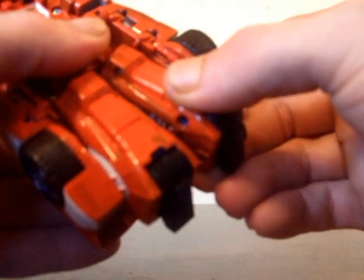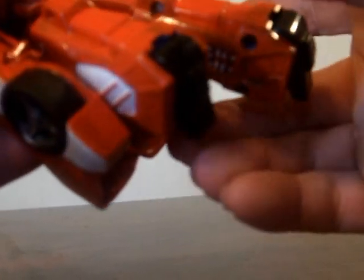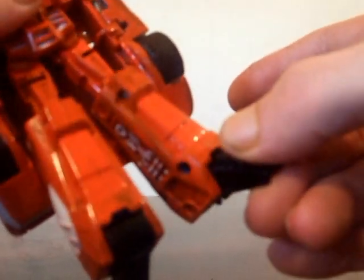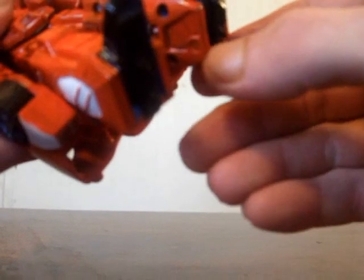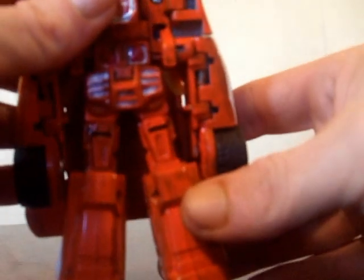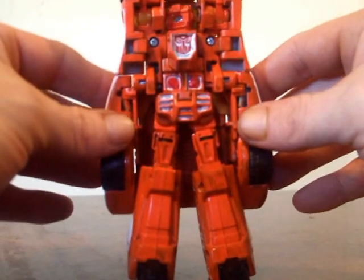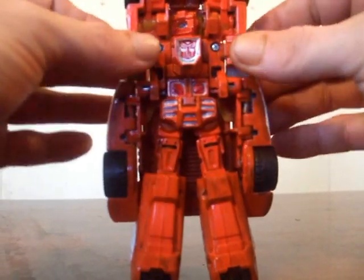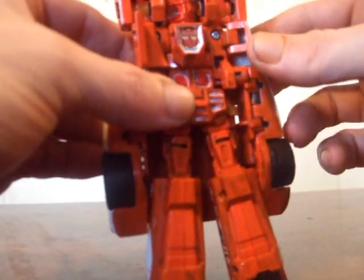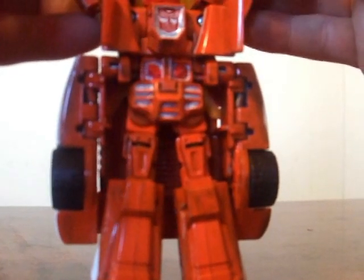Let's start with the legs first. Let's pull out the legs — they're stiff, mind you. A little stiff there. This one always seems to be a lot stiffer than this one. Let's pull out the heel spurs. Got his feet in here. I haven't transformed this guy in a while so I'm a little lost on it. Put the side pieces in, the side panels, like this. And then split the arms, if I remember correctly.